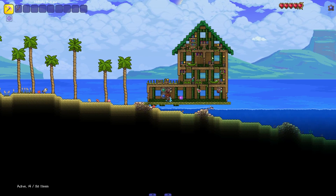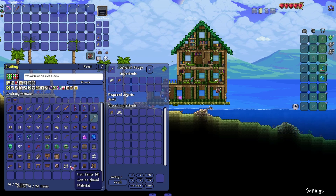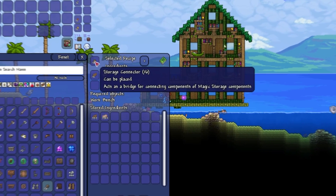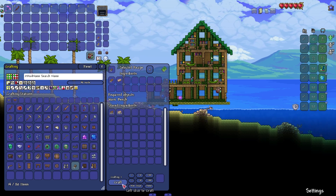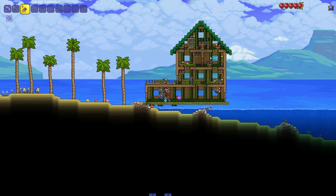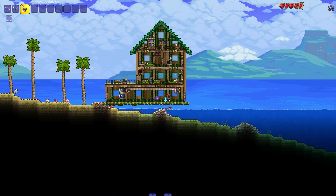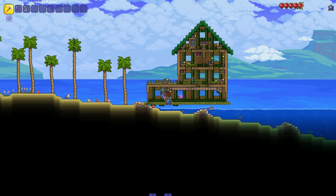What if you want to have your storage in a better spot or create some distance? We're going to craft storage connectors from within our storage. You need 16 wood and one iron, which creates 16 connectors. These act as little pipes that you can place, and they're not solid blocks so you can go through them. By simply placing these, these storages are now connected and work just fine together.